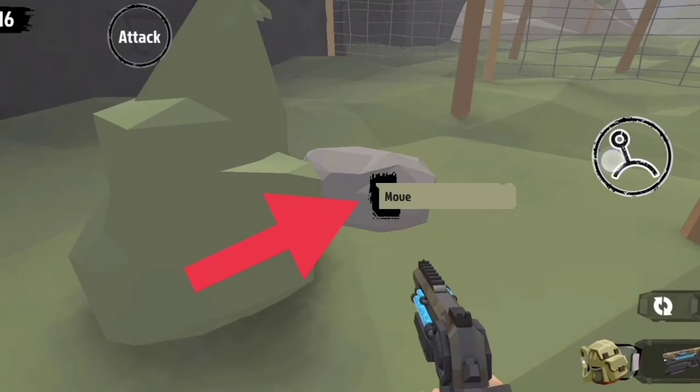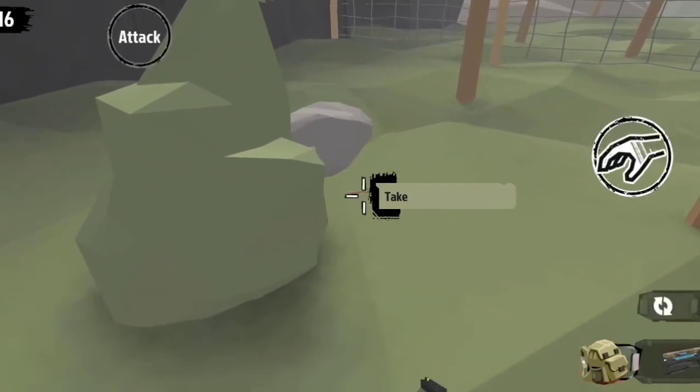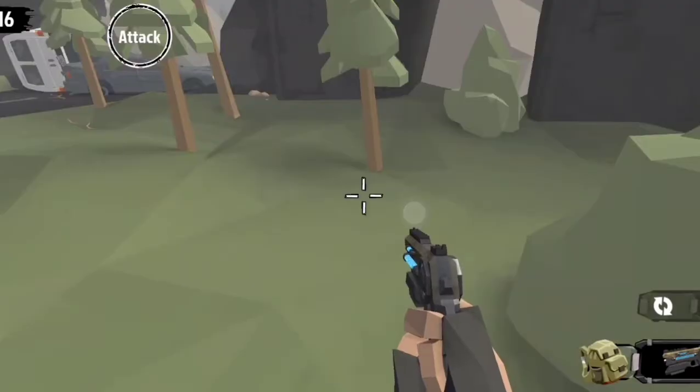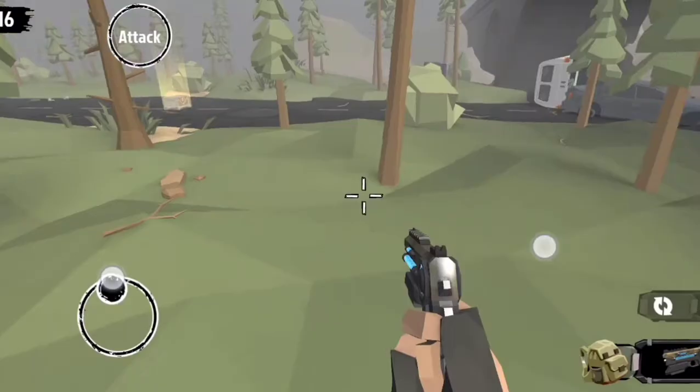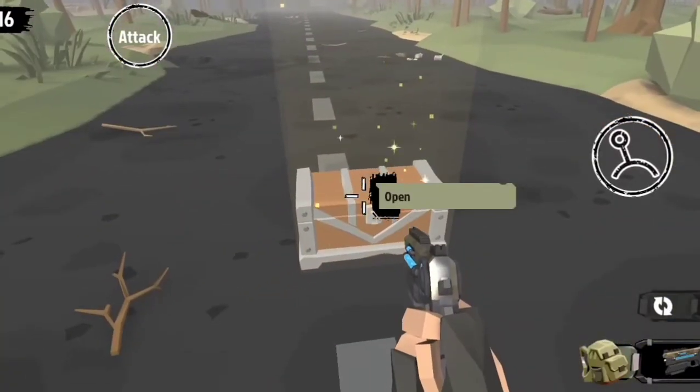They can be found at some specific spots — the stones at the four corners of the map, or in the grass. I was lucky that I found the key quickly. Let's open it.